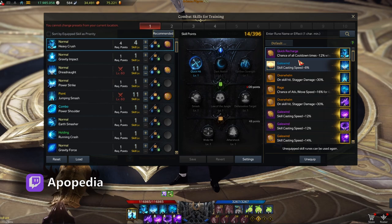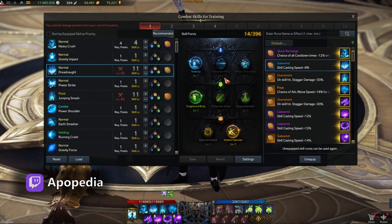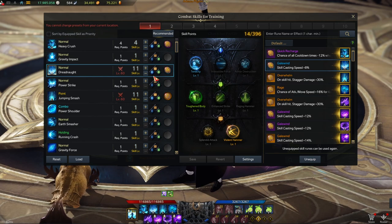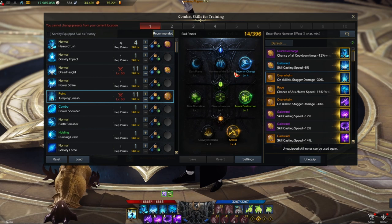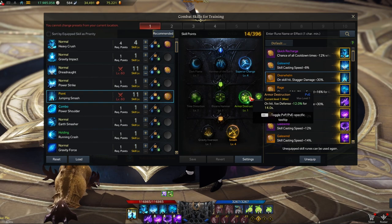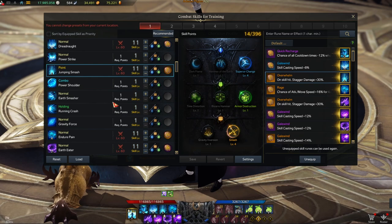Heavy Crush: one Gravity Core, with Quickrecharge rune. Dreadnought is my counter skill of choice — I have both Power Tie and Dreadnought, but I use Dreadnought for the Tenacity super armor that gives push immunity. It's really helpful for countering bosses that try to push me back. It goes to level 10 with damage reduction tripod, an additional attack, and I use the Galewind rune here. Since I have no Swiftness, the extra casting speed is very helpful.